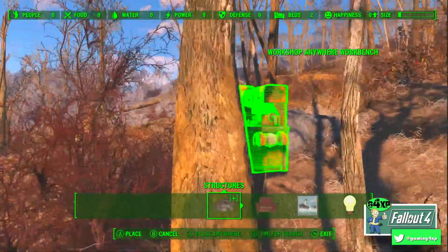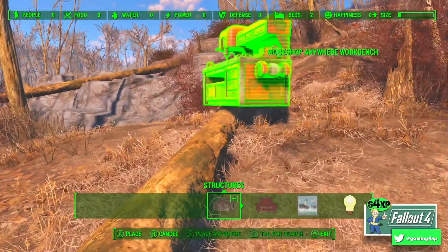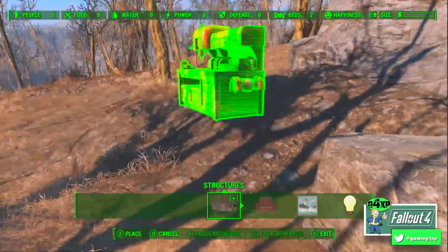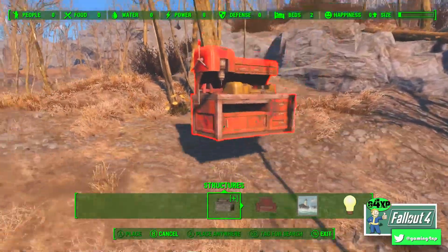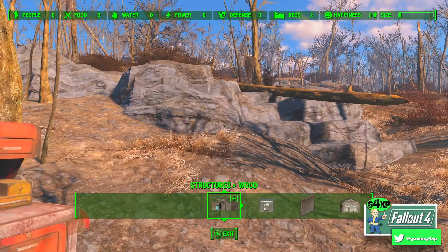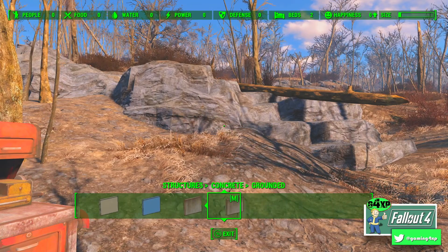I've been scouting around for a location for quite a while, and I've been trying to do this kind of build for quite a while — a cave kind of dwelling, where a survivor has come along, found a cave, and built something. The only drama we have here is that log sticking out there. I can't move it because I'm using Workshop Anywhere, so I have to leave it.